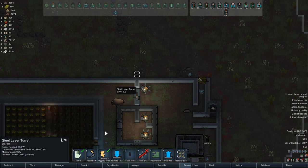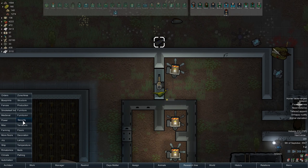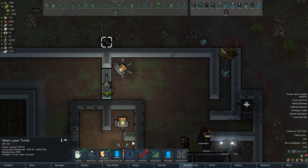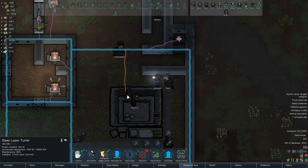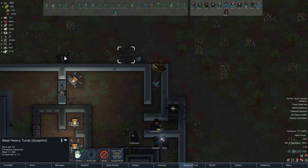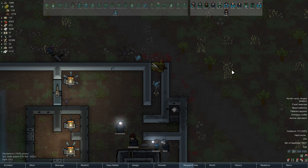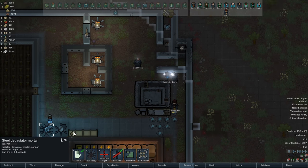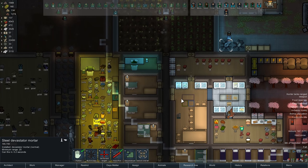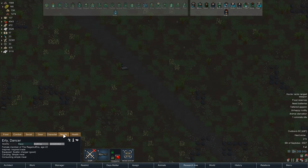Finish him off, please. Laser turrets do explode, I believe — actually it doesn't say they do, so maybe they don't. I'm going to assume they don't based off of literally nothing and put the high energy turret here. We can turn the precision turret back on now too. Lots of repairs going on because of a mistake that was made — and that's okay, we make mistakes. Erty, you're cleared for takeoff.